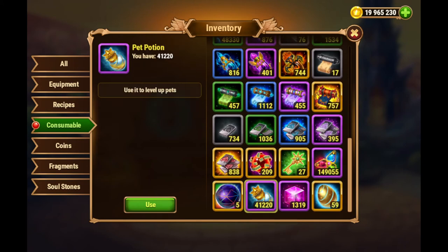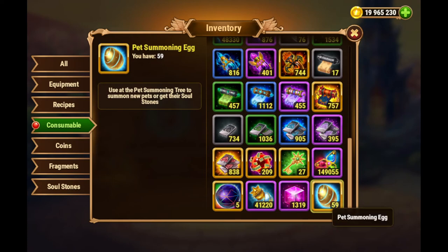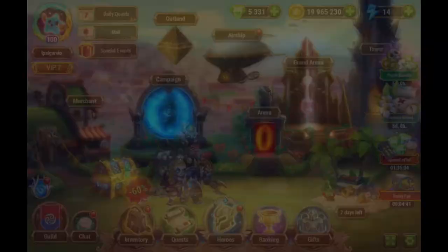Now we have 41K pet potions — I believe that's about double what I had before. A big increase on chaos particles too: I only had about 20 or 30 before, so now I've increased that by 1,300. For pet summoning eggs, they were almost depleted at 10 or less, and now I have 59.